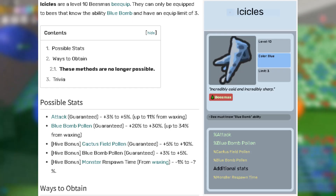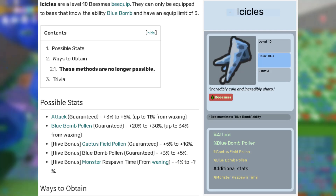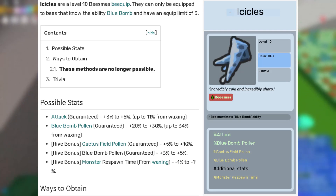The next bquip is 1 icicle. This is really good because it can have 3-5% blue bomb pollen on it.